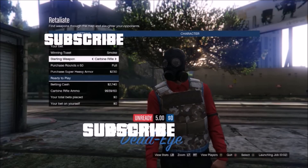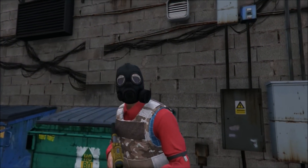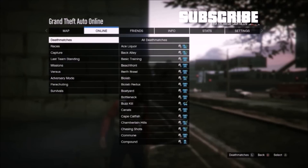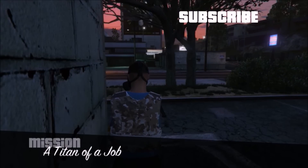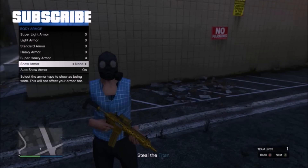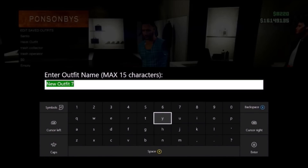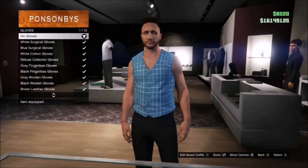Pull up your phone and play any capture. Once you load into the capture, pull up your phone and quit. Once you get back online, hold down select and pick the no arms outfit again. Now go to online jobs, play jobs, Rockstar created missions — Titan of a Job. Once the mission loads up you should have no arms. Remove your body armor, pull up your phone and quit the mission, then save the outfit and you're done.